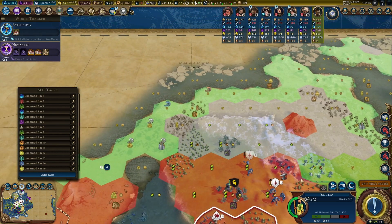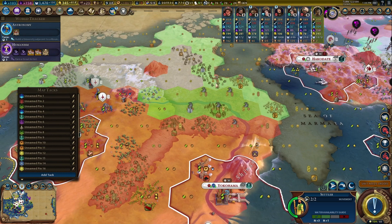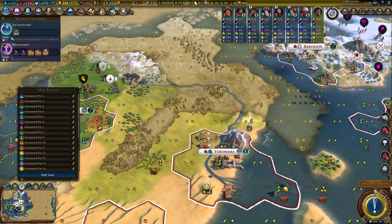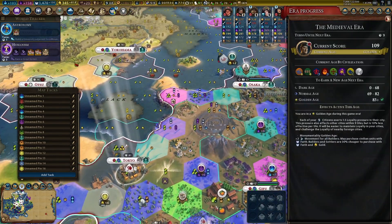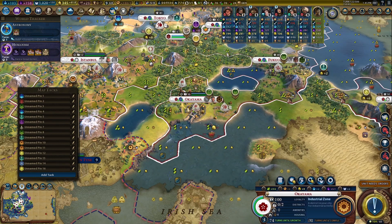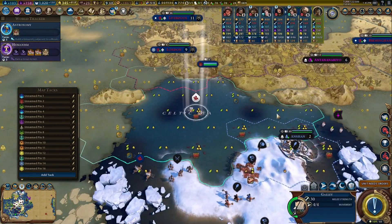Let's buy one more settler, and this guy is going to move to this tile — I'll need to escort him though. Let me see if the Coliseum is still available or already gone. We don't see it on the map so it might still be something we can build — or it might be gone. If it has been built then we are definitely putting the Theater Square there, in which case this spot can be something else. This is a good tile to put a district on for adjacency.